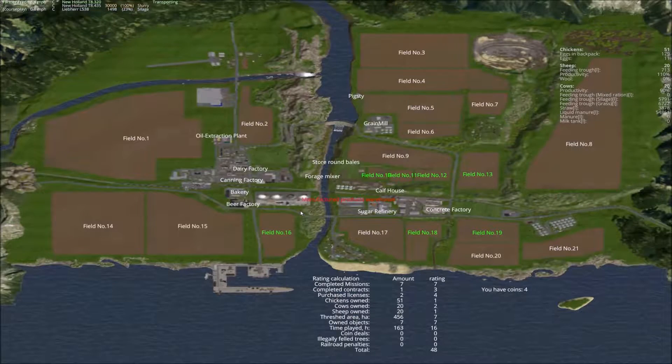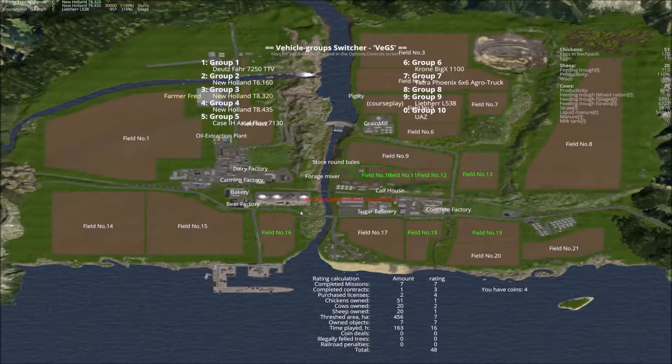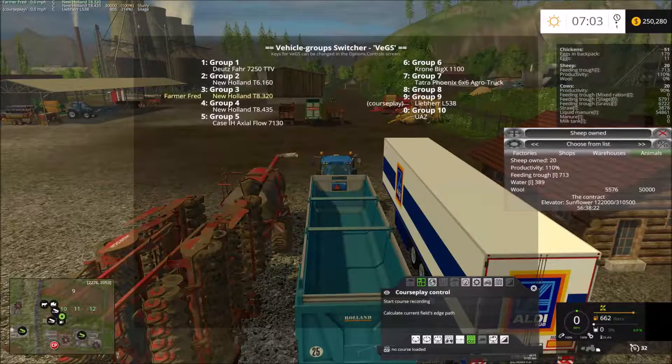Let's take a quick look at this. We've got seven points, so 48 total — we're pushing 50. If we get this contract done, we'll be there.